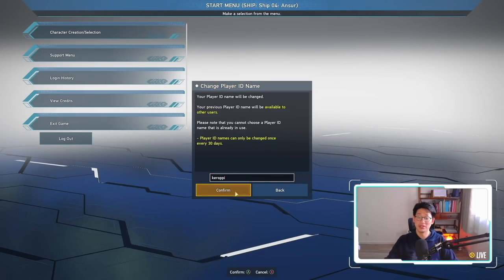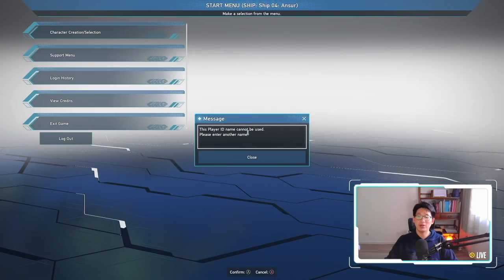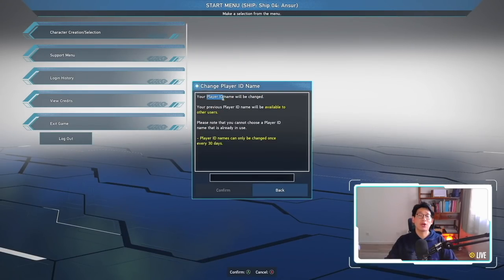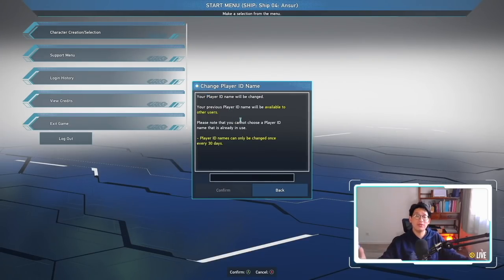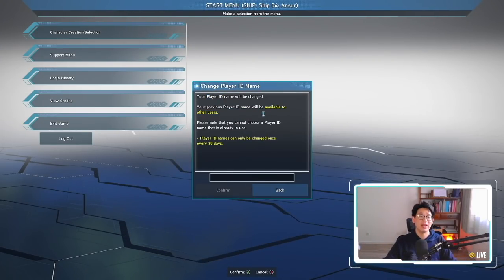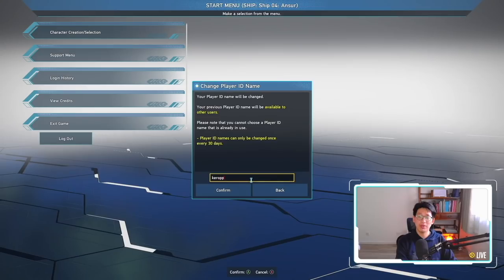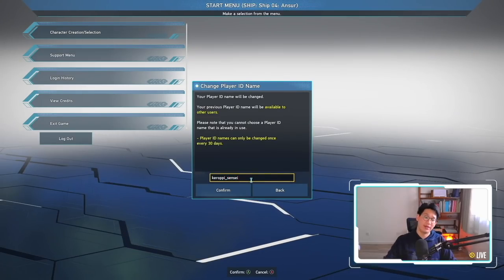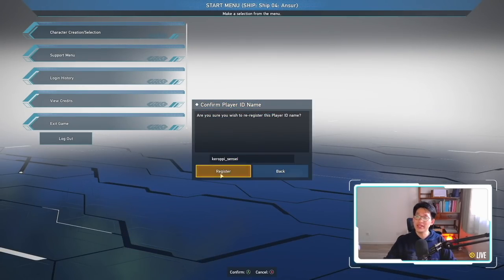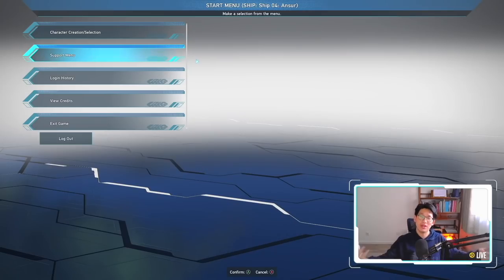I'm going to change my name to Karopi. However, it says 'this player ID name cannot be used' — that's because Player IDs are unique server-wide and my main account already has that name. So instead I'll go with Karopi Sensei. Confirm, and now when I send a friend request people will see 'Karopi Sensei would like to add you.'